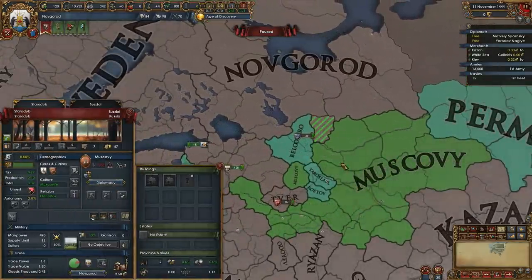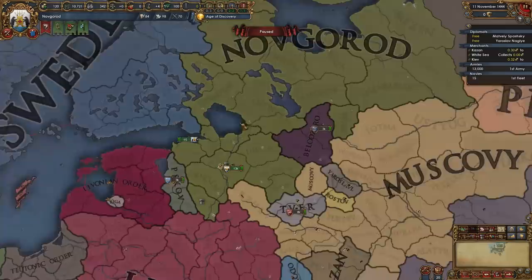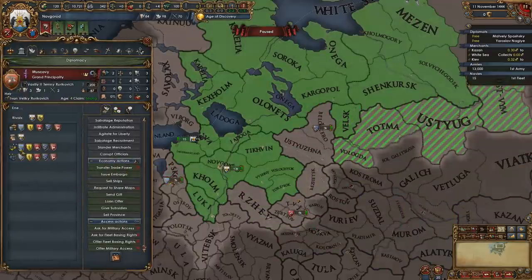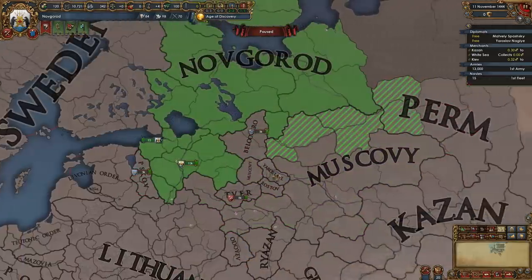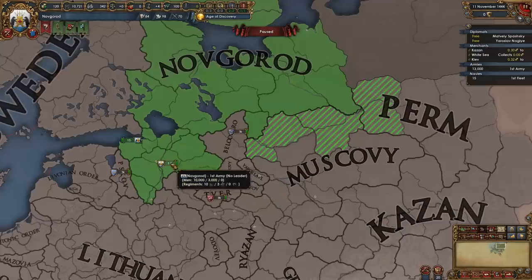The problem is that Muscovy has two separate ways he will normally end up attacking you. One is he has a core on your province of Velsk, and the other is that he will very likely take a mission that gives him claims on pretty much your entire country. You can't beat him in a straight-up fight because he's got five subjects: Peskov, Yaroslav, Perm, Beluzaru, and Rostov as minions, each bringing three to eight thousand troops in addition to his own army. There's just nothing you can do to actually beat him head-to-head.